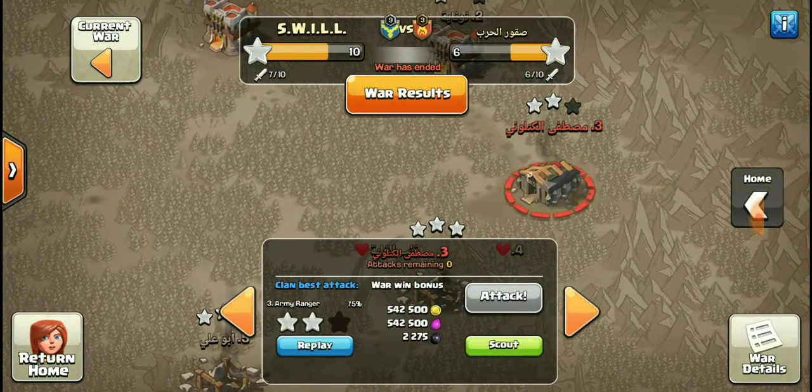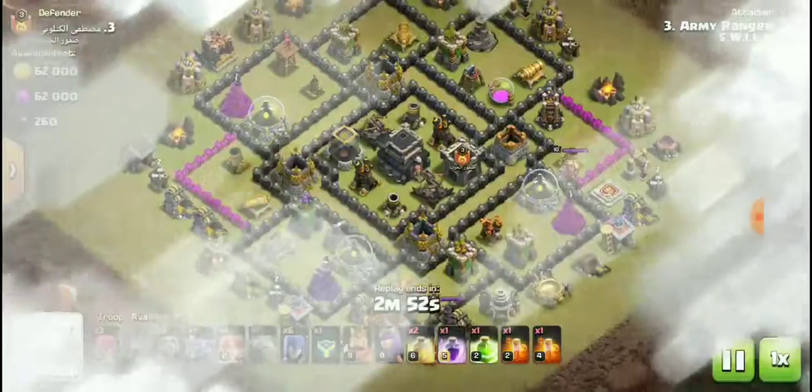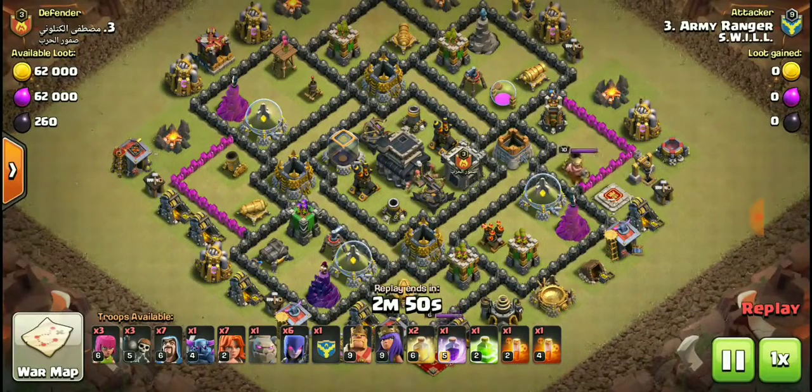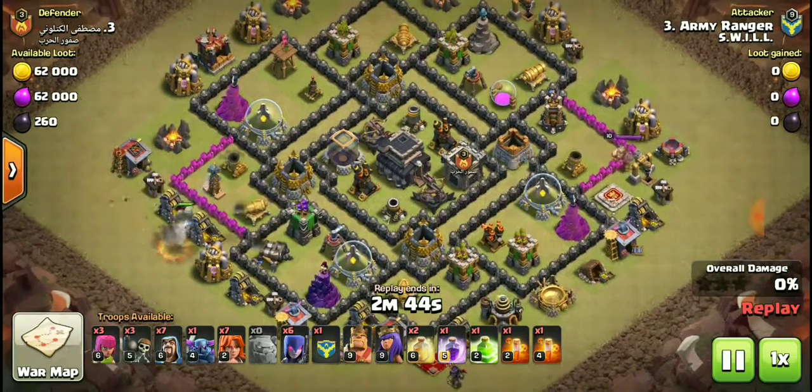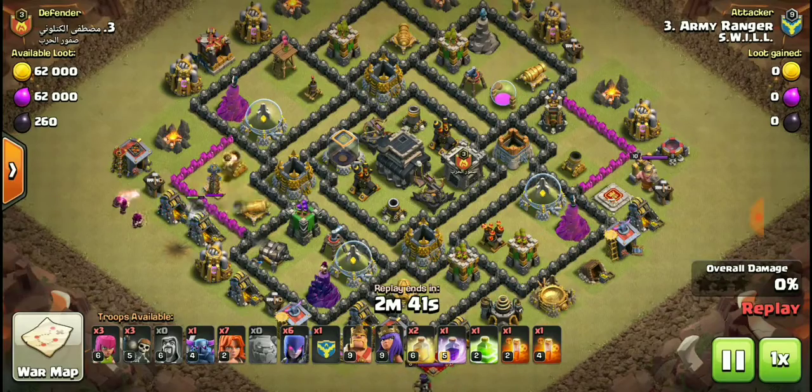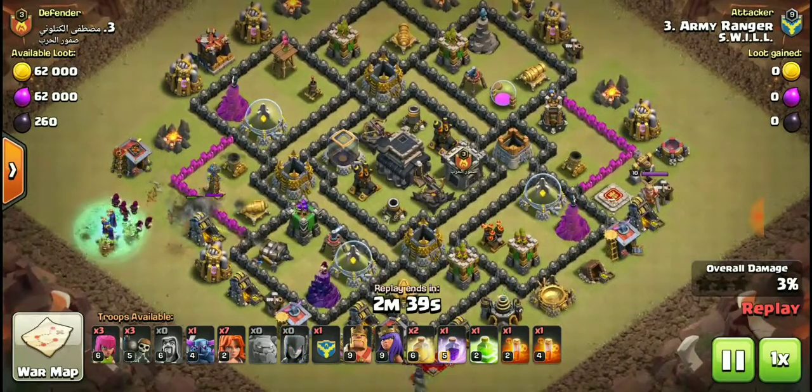Let's look at what Army Ranger did to number three. He goes with ground troops — good old golems, some witches, a Pekka, and wizards. He attacks from the west side of the base.